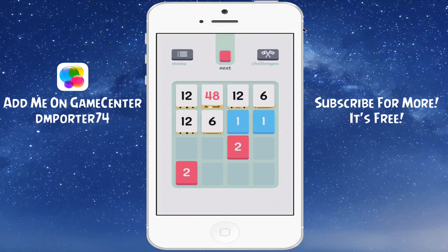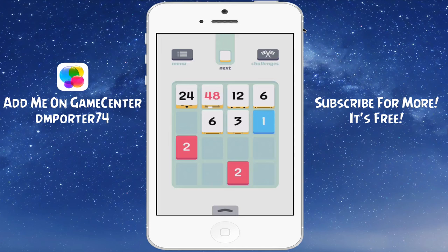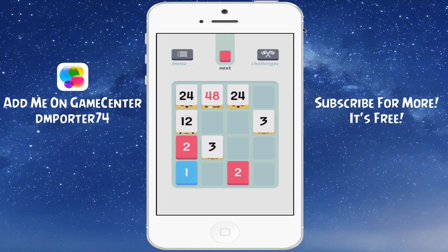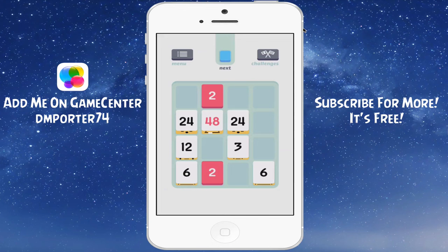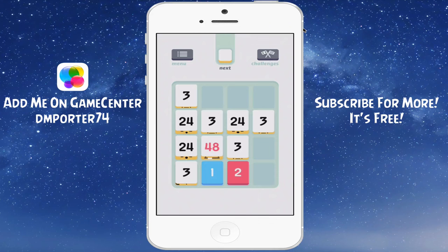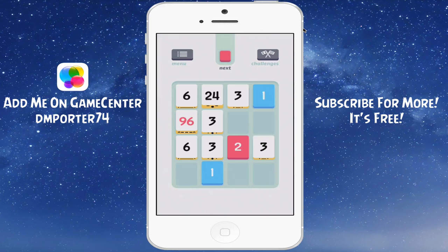Let's see if we can get another 24. We got a bunch of threes — let's combine those. Got some 12s. Now we got a 24. We got two 24s. Wouldn't you know, the best run I'd ever have in this game would be on camera. We got two 24s together and — boom — there it is, 96! That's what I want. Now the goal is to get another 96 and combine those two together.